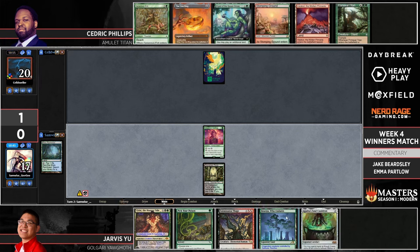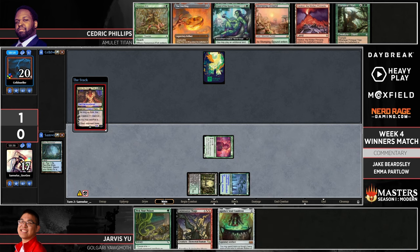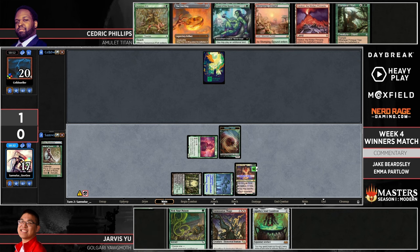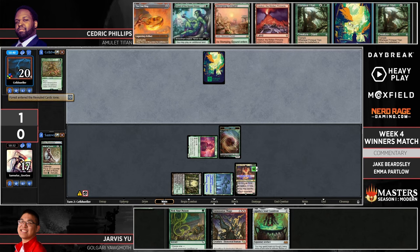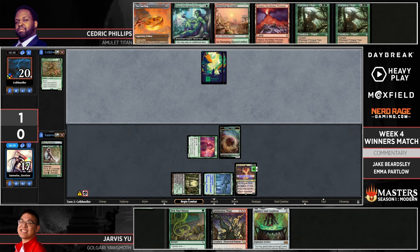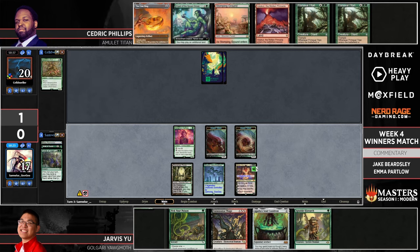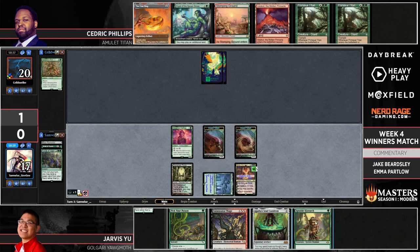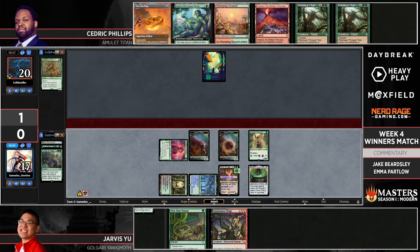Here we have Agatha's Soul Cauldron — fantastic in conjunction with Fulminator Mage, allowing you to keep putting counters on your creatures and turn them into Fulminator Mages. That's a really good way for Jarvis to fight through the explosiveness of the Amulet deck. What's worse than one Fulminator Mage? Many Fulminator Mages. As a Tron player it's really terrifying — I certainly would not want to be playing a land-based deck and have my opponent make everything a Fulminator. Jarvis has drawn an Ignoble Hierarch which will next turn let him set up that Fulminator Mage.